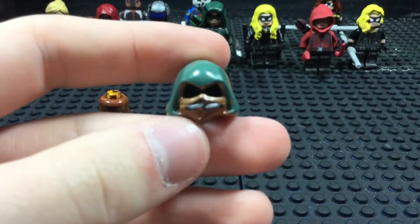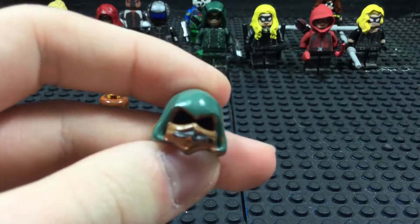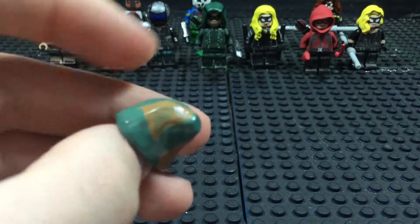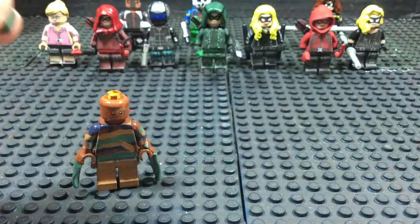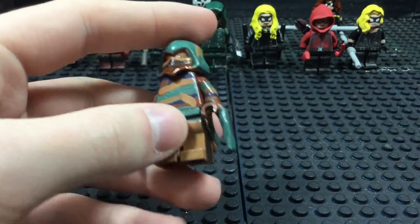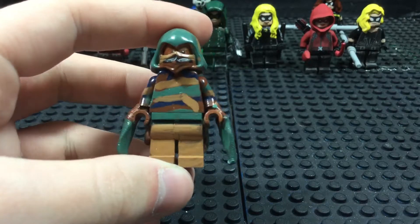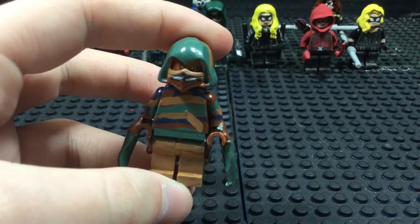I got this hood from an archer minifigure — either from the same place where I got the hood piece for Thea and the batons for Canary, or when I was in Denver at a LEGO convention. You can see some patches on the hood. I find this a very unique character in general, and I was sad when he had to leave. He was always my favorite. I hope that Ragman does come back with his powers and everything.